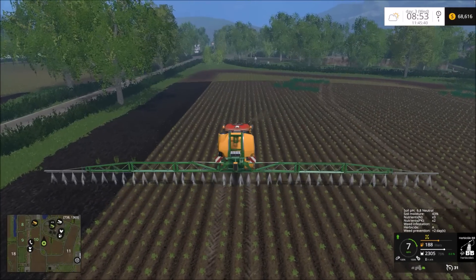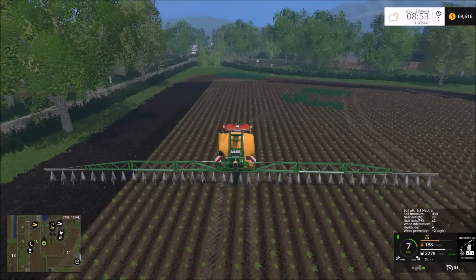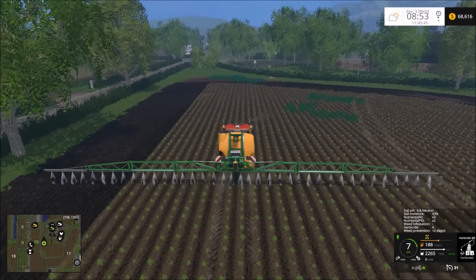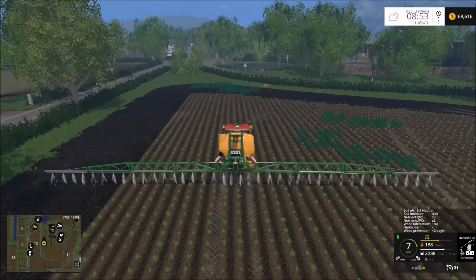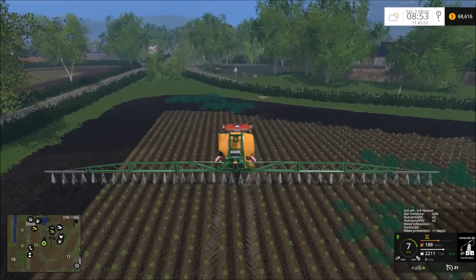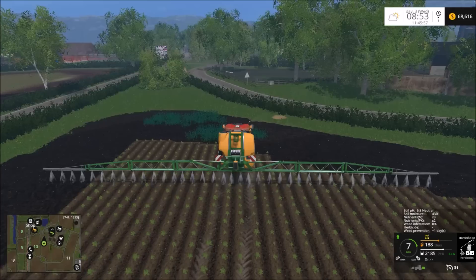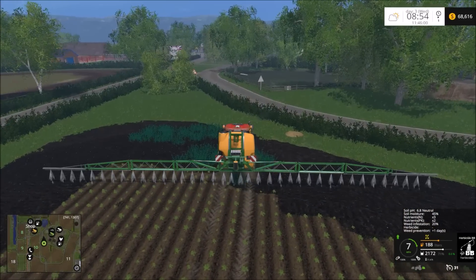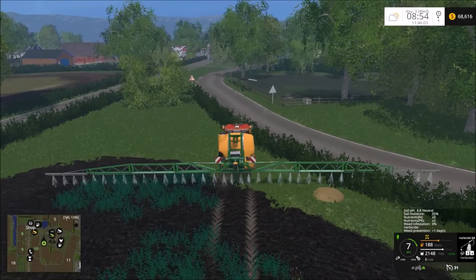Still working out what other things I want to do on the map. I know I want to do a couple more things, maybe production-wise. I think I'm going to buy some chickens this episode too, and I may even buy some sheep. This being an English map, it would make sense that there would be sheep on the farm. So I'm thinking about maybe buying chickens and sheep. I definitely think I'm going to buy chickens though.